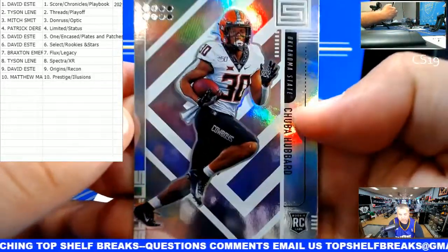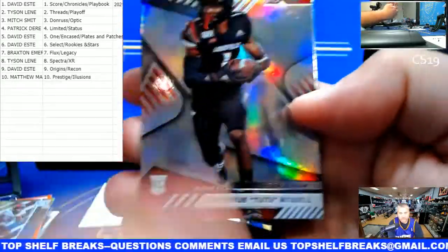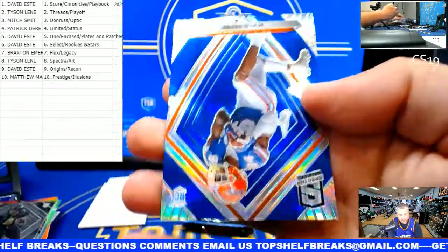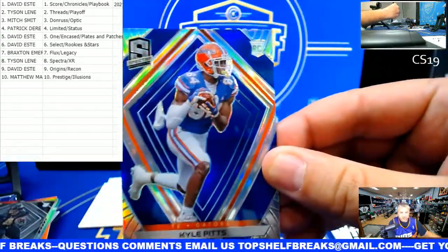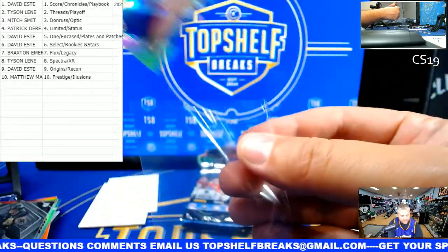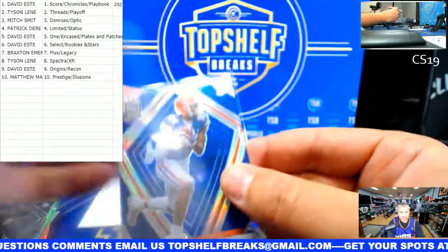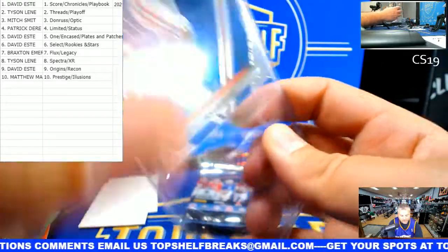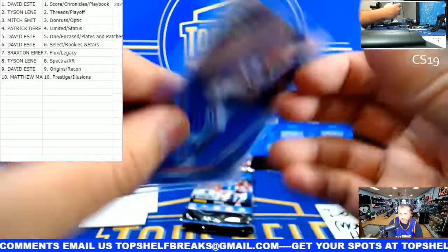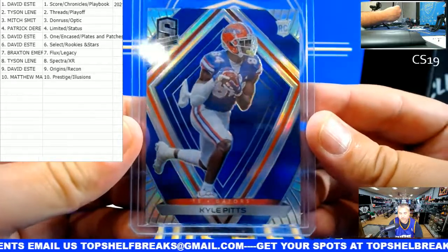There is Chuba Hubbard again. Tutu Atwell. Rondale Moore - Spectra and a Spectra. Dude, that's like color-matched perfection, I love it. Kyle Pitts - Spectra. And that is Tyson, Spectra XR, and that is Kyle Pitts 15 out of 99 - color match. Very cool. Kyle Pitts.